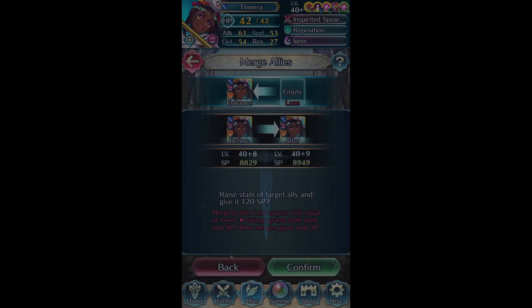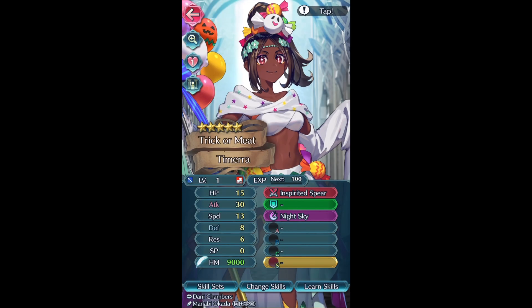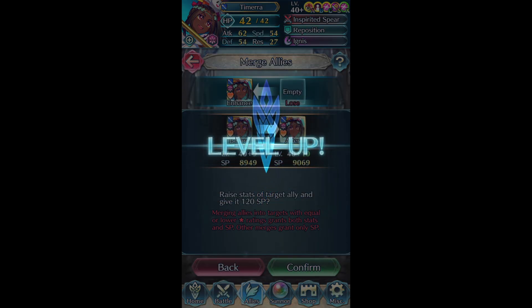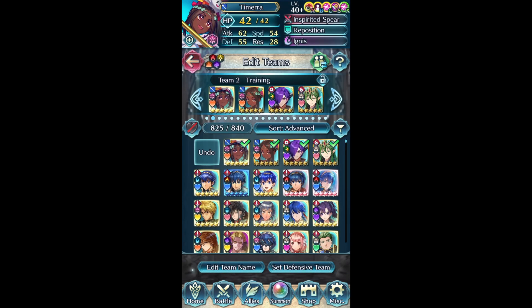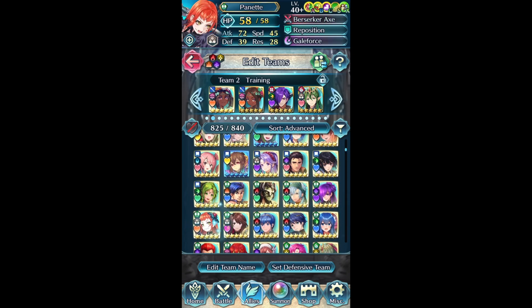We'll go ahead and merge the last one. Thank you guys for watching this summoning video, and also if you watched my previous one last year when I got her to plus six. The last merge gives defense and resistance. There she is - the plus 10 Tamara! She will be my 122nd plus 10. She is fitting for Halloween season, and I also plus 10 her retainer Panette recently because she just got added into the grail shop. I gave Panette an offensive build with support - her weapon has a Time Pulse, stack it with Infantry Pulse, it's pretty fun.